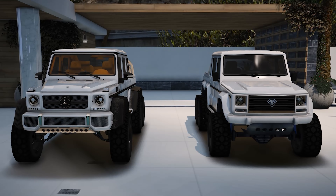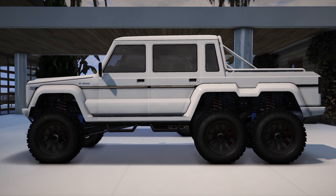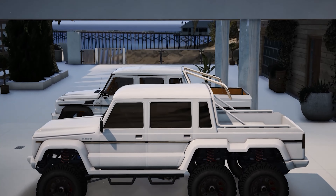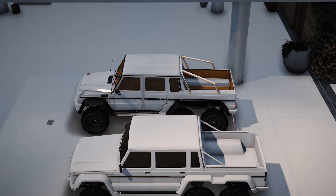Next up we have the side profiles. Honestly, there really isn't too much to them and there really aren't too many differences — they both look pretty much the same. It just looks like the one in GTA 5 is a bit outdated. Other than that, they look practically identical. The only other thing I notice is the fact that the one in real life just looks a little bit bigger than the one in GTA 5, but it's actually the exact same size. I don't really see too many differences in terms of the side profiles at all between these two vehicles.